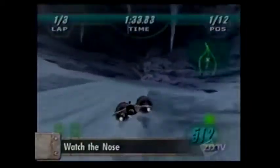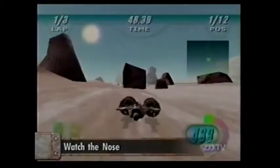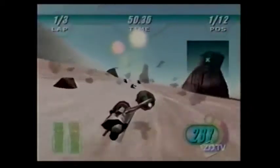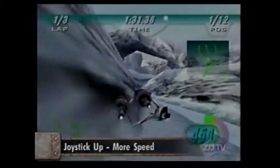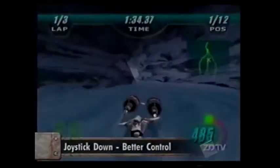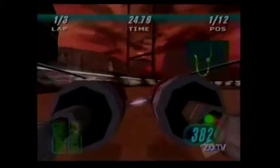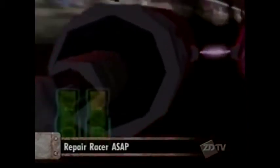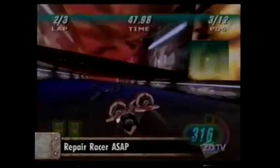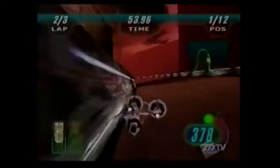Speed is a big part of the game, but it's only secondary to control. Knowing how to hold the N64 joystick can mean the difference between crossing the finish line or being desert bait. To attain high speeds on straightaways, press up on the joystick to put the racer's nose down. To get a better handle on turns, press down on the joystick to lift the racer's nose up. Tight turns, treacherous tracks, and rabid racers guarantee damage. Players must repair damages as soon as possible if they plan on reaching the finish line alive. To repair the pod, hold down the right shoulder button of the controller until the repair has been made — but note that while repairing, the pod will slow down.